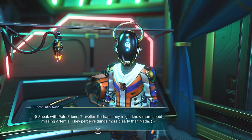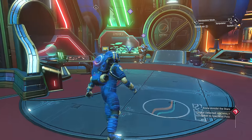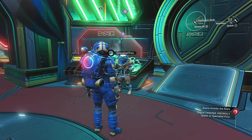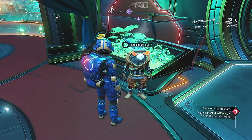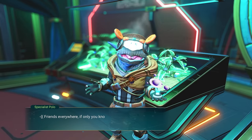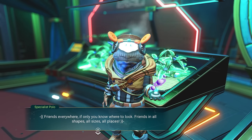Polo is my favorite character — he's our cool Gek guy. He's the one who built the space anomaly. He saved Nada. That's what... Polo is the unspoken hero in this whole game. He saved Nada, he built the anomaly — this guy's just kicking butt and taking names. 'Friends everywhere, if only you know where to look. Friends in all shapes, all sizes, and all places.' Because Polo, I love him.